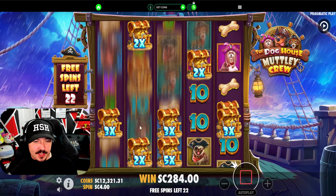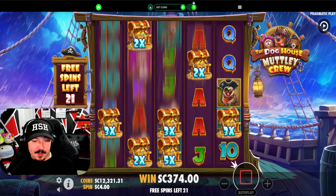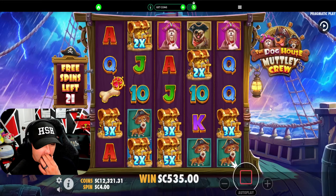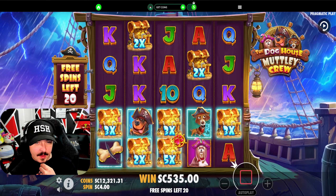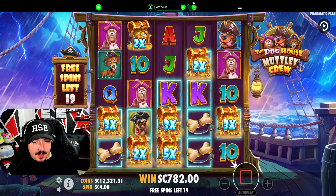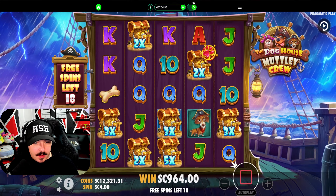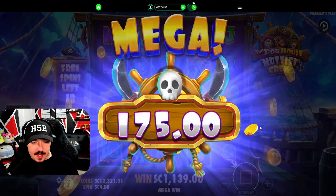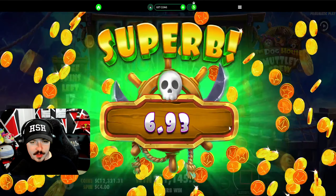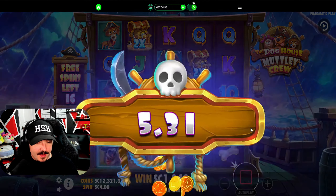We're building — get more chests here, get a 10x, make it weird. 90 on that one, still got 22 spins. Another retrig! 247 on that — we need the blue dogs down here. That's bones for all of those. 182. We're officially half of our buyback with 18 spins left. Retrigs are crucial, but I'd really like to see a 10x down here.